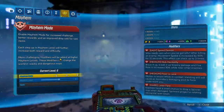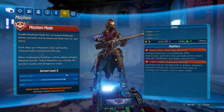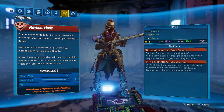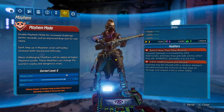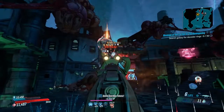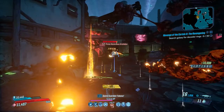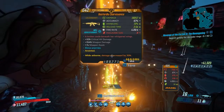My recommendation is to find a gun that you really like and that you know is going to be really powerful to take on Mayhem 10 enemies. You want to go to the boss that drops this gun, stick it on Mayhem 6, and you'll be able to kill him with your Mayhem 4 weapons. Then if you're lucky he'll drop the legendary gun and it will have Mayhem 6 stats.